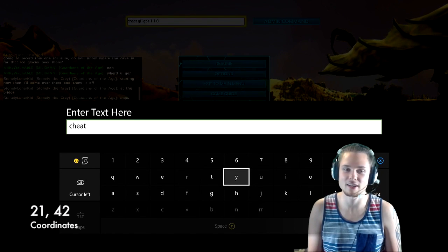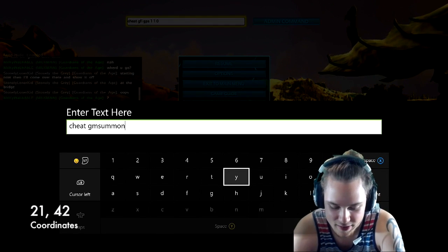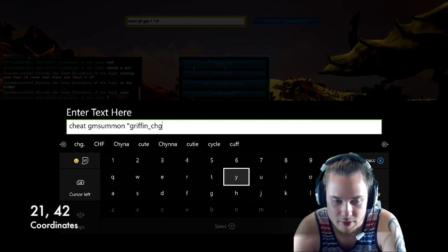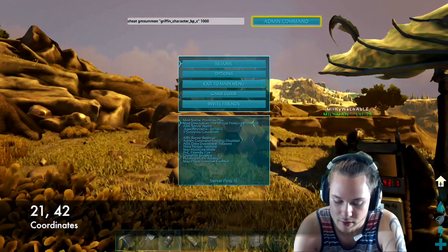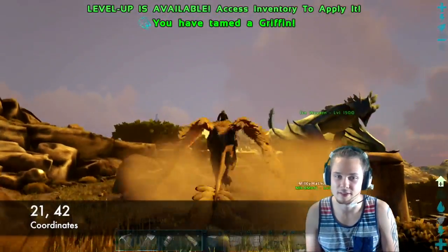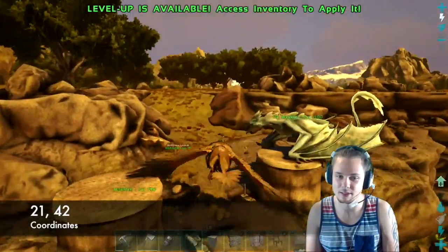I'll just show you — I'll spawn in a griffin since some of you guys haven't seen one yet. The command is 'cheat GMSummon Griffin_Character_BP_C 1000'. This will be some of your first times seeing a griffin.